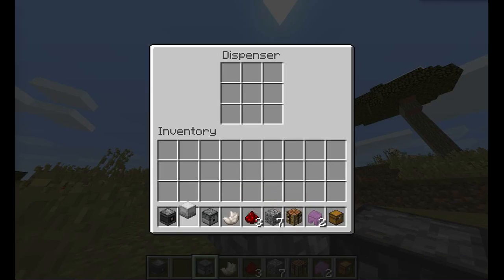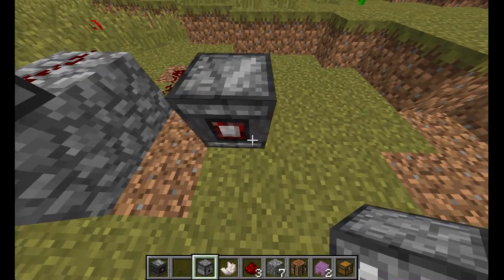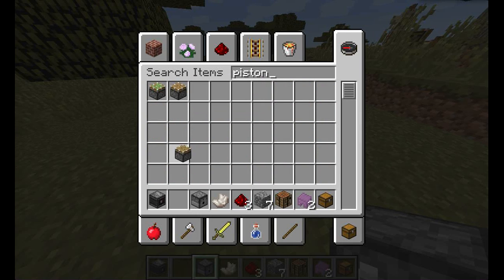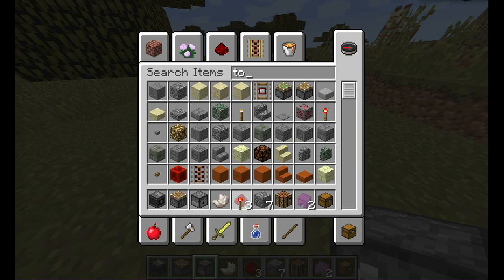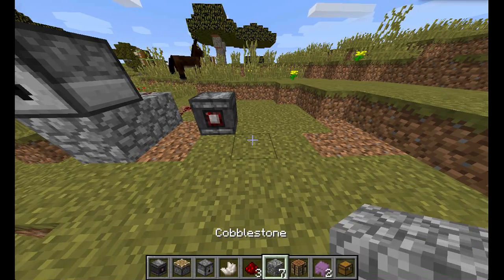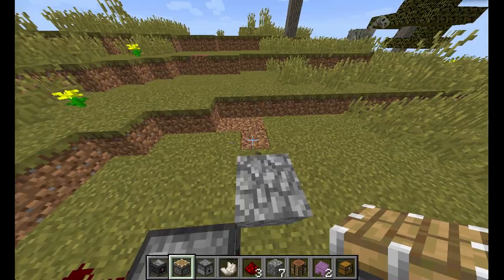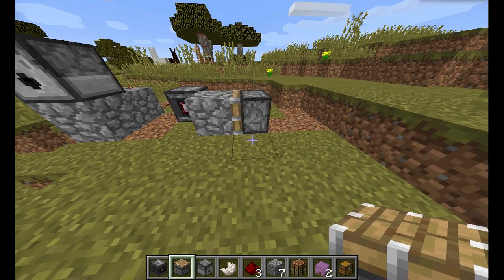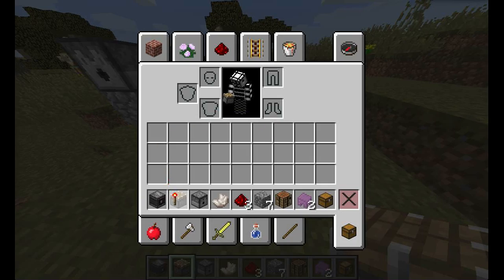We'll put a shulker box in here. The way that this works — I'll get a piston and a torch. We'll put the piston down, activate it, and a shulker box should come out because of the observer detecting the block update.